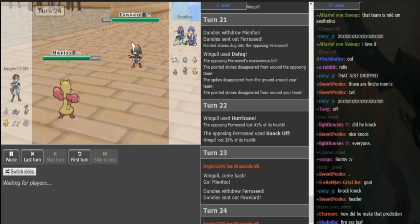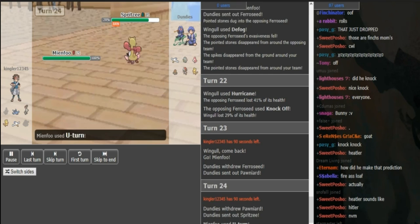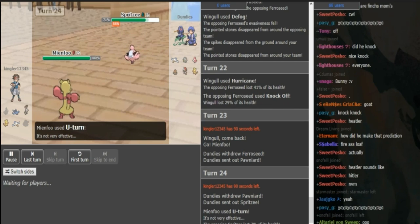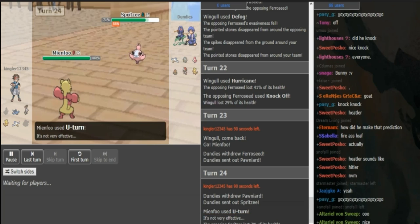So now you can just fire off a U-turn on Spritzy if you want to predict that, or fire off High Jump Kick as well. But I don't think you would stay in with your Pawniard if you're Dundies — you still need this to trap. Spritzy would make the most sense, so if you U-turn here, momentum equals gained. The problem is Kingler doesn't really have counters to Spritzy at all. He can go to Bunny, but I don't even know if that kills. If it has a boosting item it might kill. But it's still a Violite Spritzy — that boy is really fat as well.